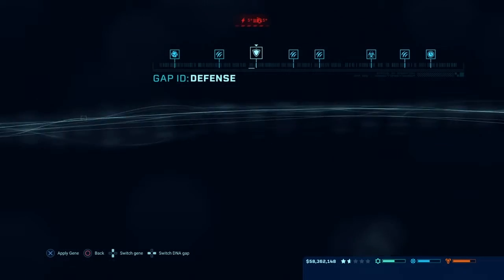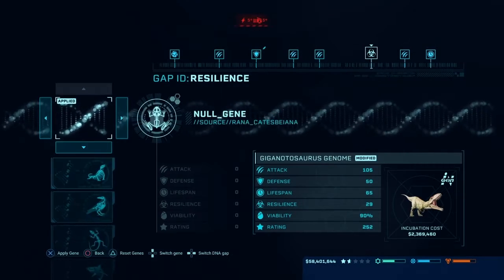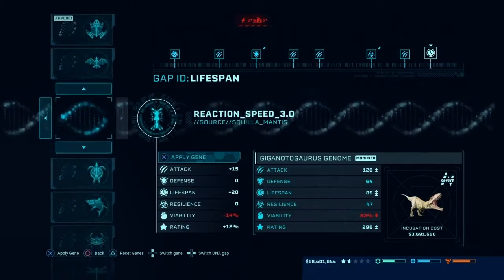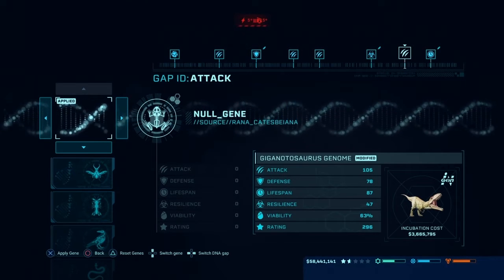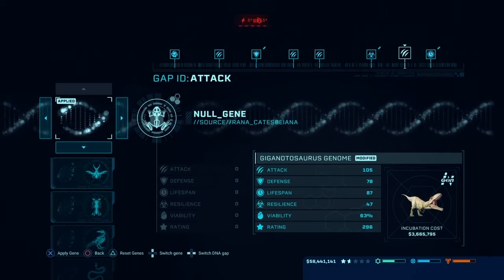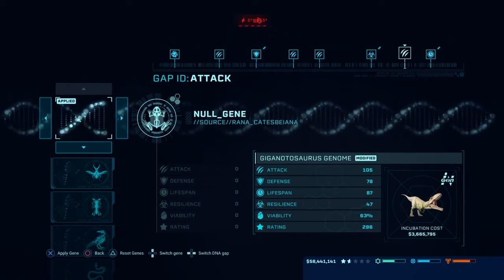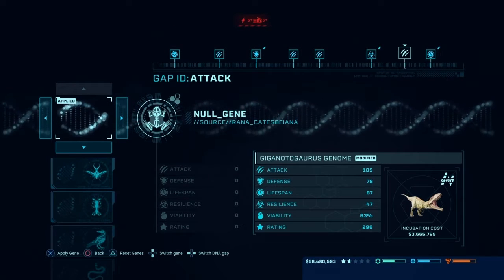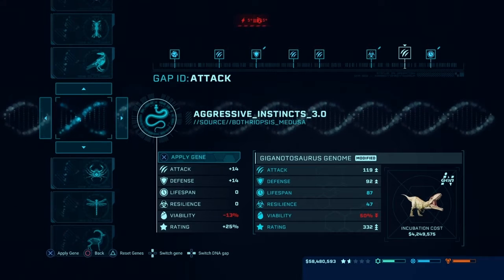The other one will be all defense. Realistically, if you modify a dinosaur to have its highest defense and face it off against something modified for highest attack — especially if it's the same dinosaur — the defense one will always win. I tested it with both Indominus Rex and Indoraptor.